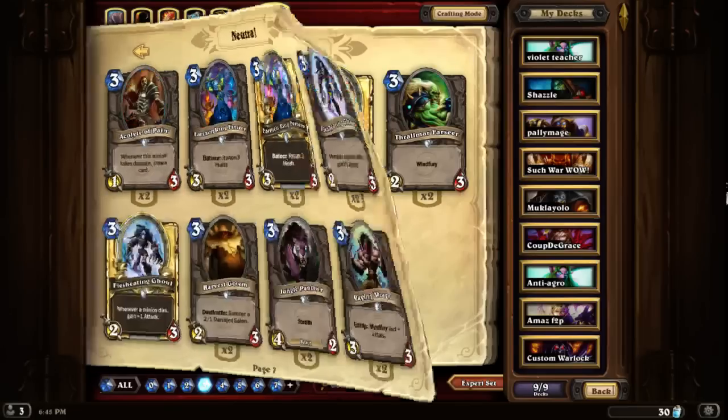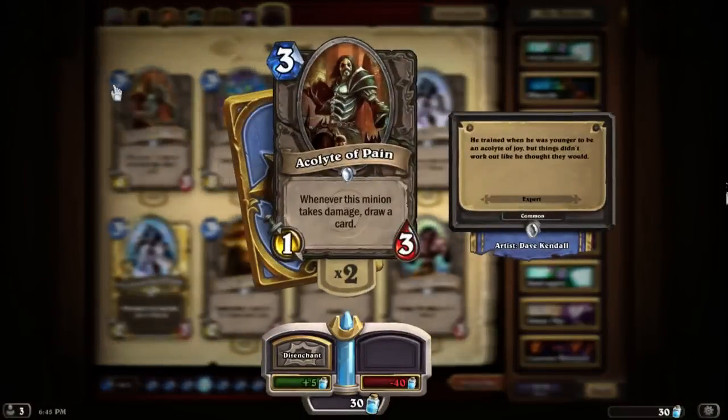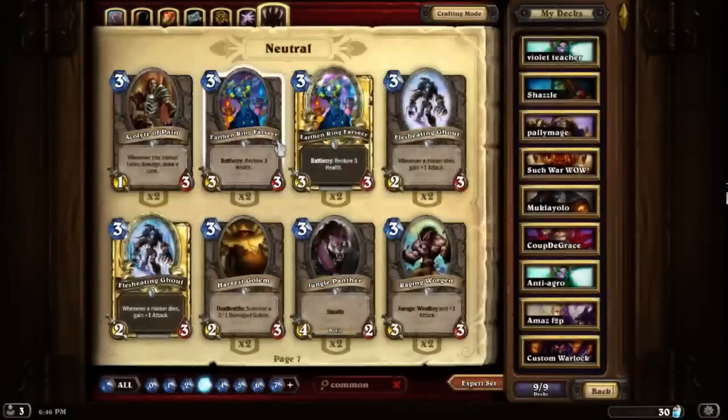Moving to 3-costs: Acolyte of Pain is very good in Mage, because you can hurt yourself to draw cards — it's almost a pool of 3 cards with a Mage, and opponents will hate this if you play it with a Mage. In other classes it shines a lot less since you can't guarantee damage on it. The Warrior can also effectively hurt your own creature. Otherwise it's like an expensive Loot Hoarder with less damage potential. I would only recommend it in a Mage deck or a pain Warrior where you hurt your own creatures and don't mind hurting everything.